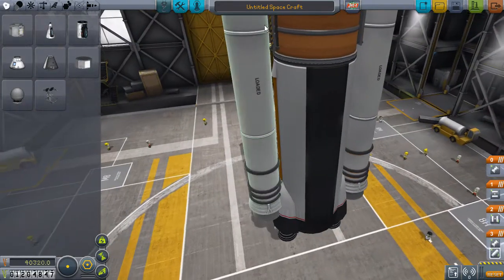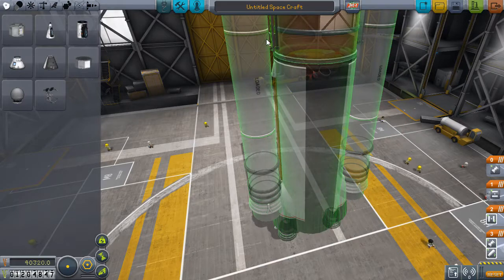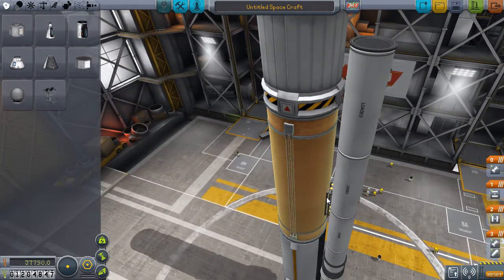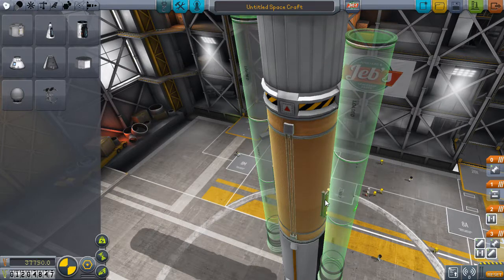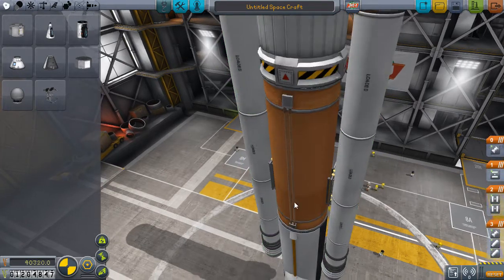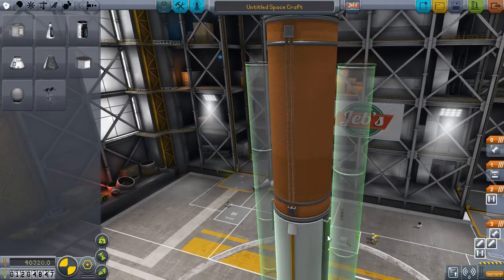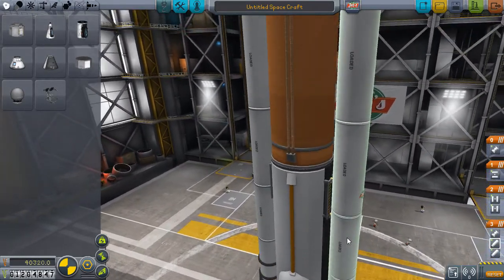Let's move those to the side - two of them for balance issues - and hopefully move them down. Yeah, like that. And hopefully this time get a better launch instead of our engines blowing up.